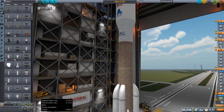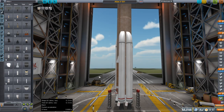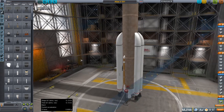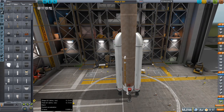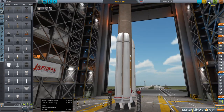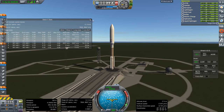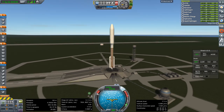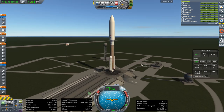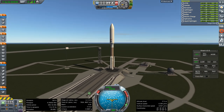We'll let go of all the boosters at the same time. I don't know if they need separatrons or not — force is at 100%. It will be a test. We are fully fueled, and now we have an Atlas V in its most impressive configuration with the largest possible fairing. Ignition.